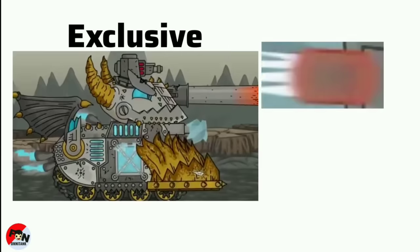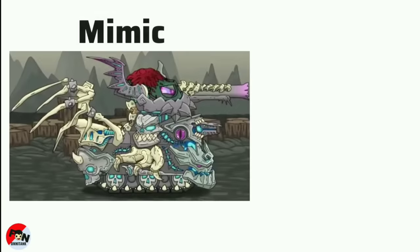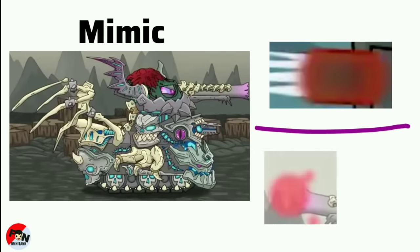Exclusive powers Red Bullet, Orange Laser, and Blue Laser Beam. Mimic Leviathan powers Red Bullet, Purple Laser, and a Red Laser Beam.